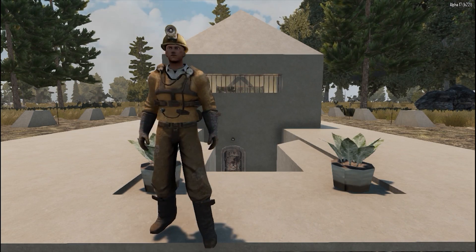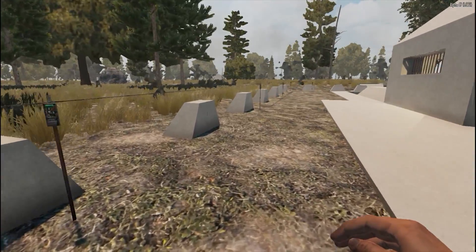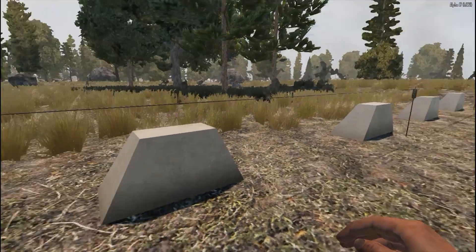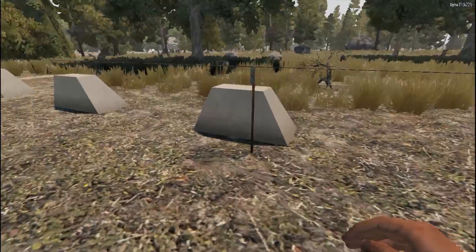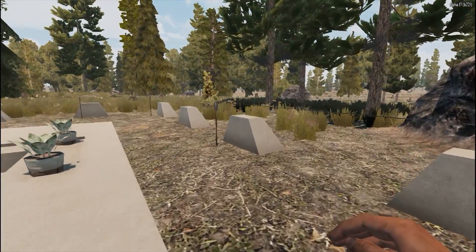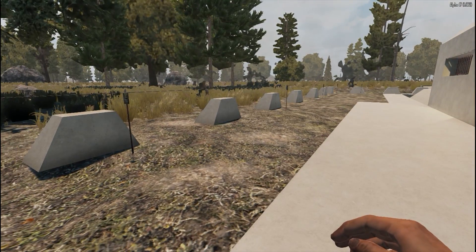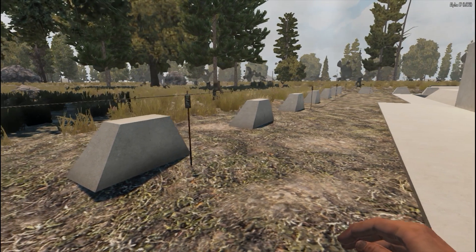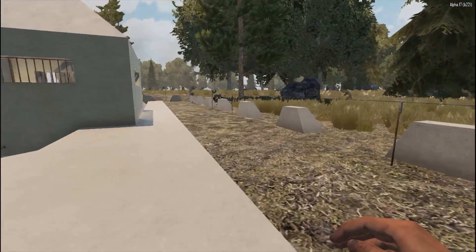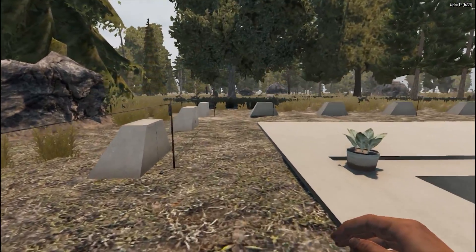I'll take you around right now and see what you guys think of this place. First of all, we have an electric fence going all the way around here. Now this is not really for horde night — you can make it for horde night, you can add more spikes. I don't have any spikes here, but you can add some. I just added electric fence for now. I don't really have any plans to do any other defense; I suppose you can put some barbed wire up.